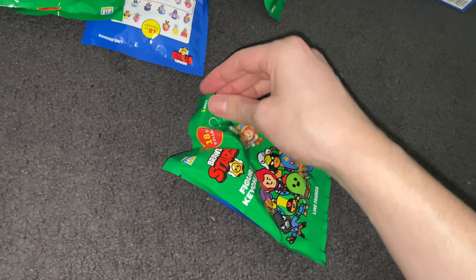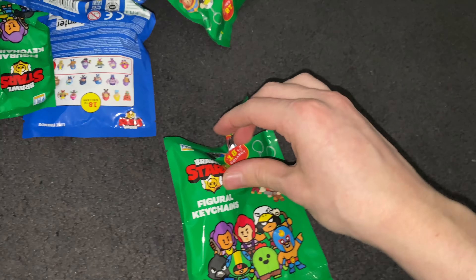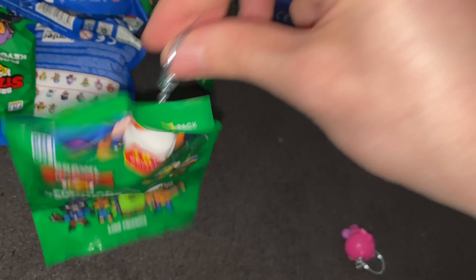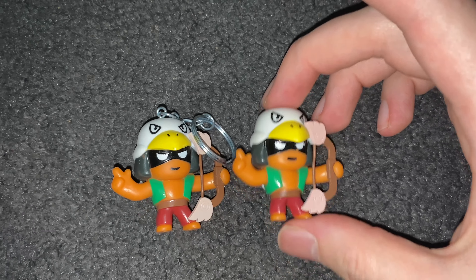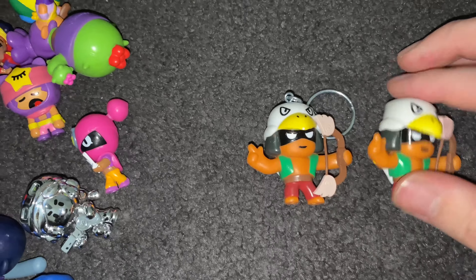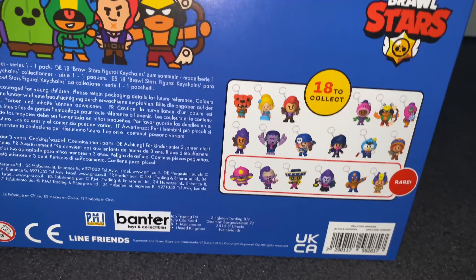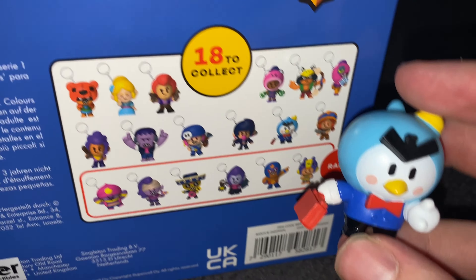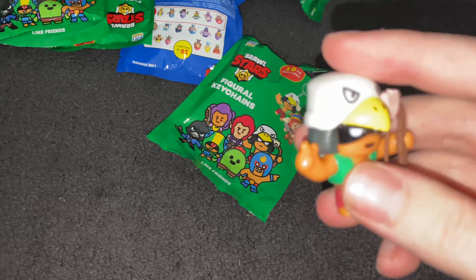On to the next pack — we have Bo. It looks pretty much exactly the same as the figurine, except it has a keychain. So you could literally twist that thing off and have yourself a figure. It looks the same — even Mr. P, you can see. The only difference is whether you want a keychain or a figurine on display. But I'm cool with both, hence I'm collecting both. Let's put the figures aside and put all the keychains we collect here.